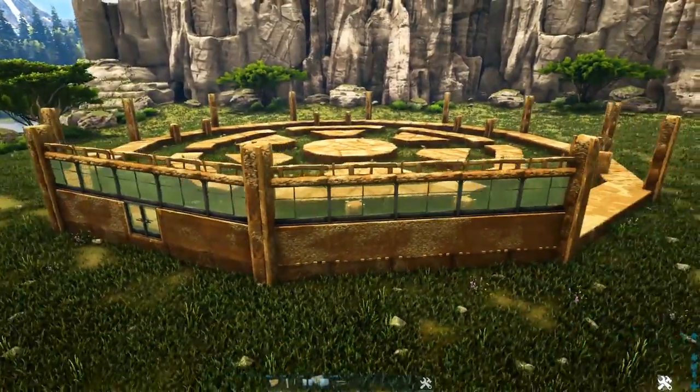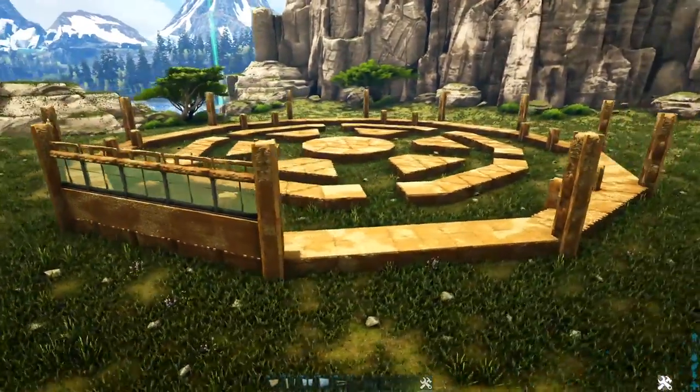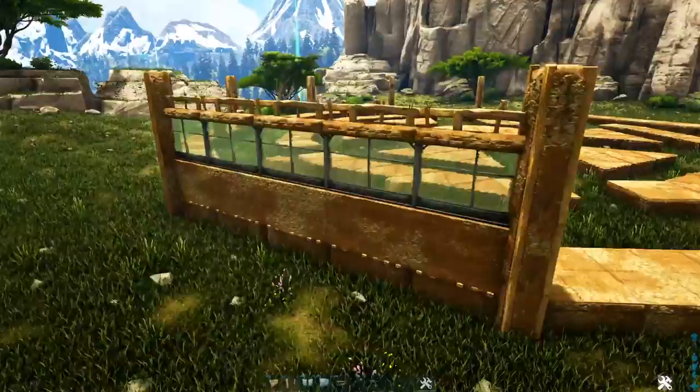Moving over to one of our normal sides, place a line of adobe walls going across the bottom, then a line of greenhouse walls on top of that, and then a line of adobe railings on top of that. Now just go around the remainder of this outside part of our outer ring and do the same thing.